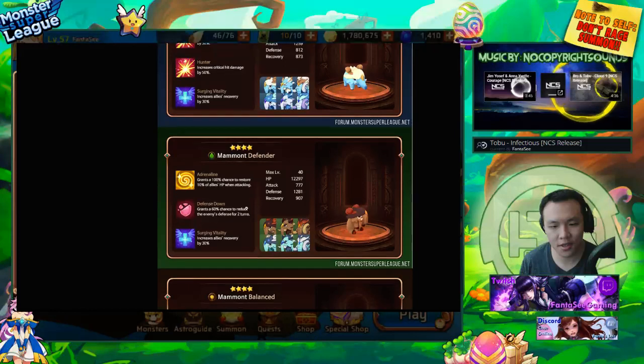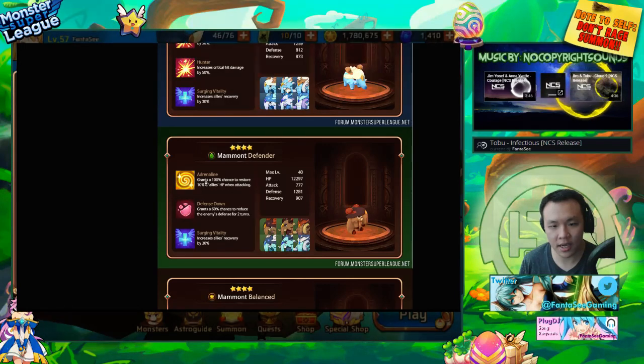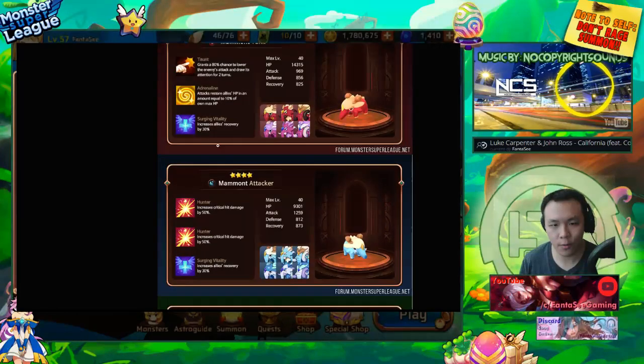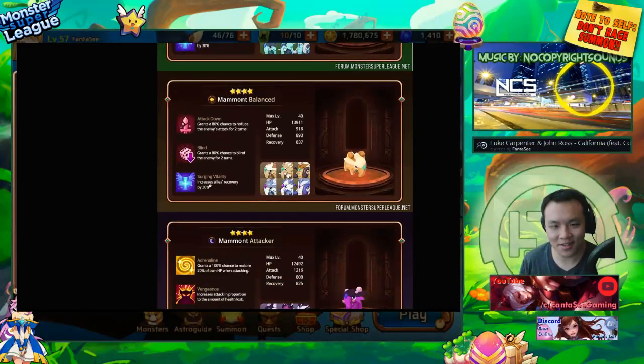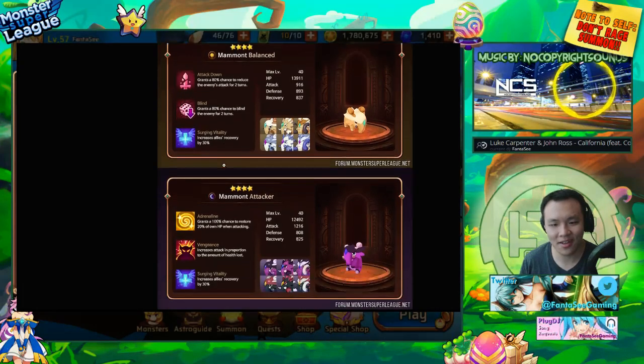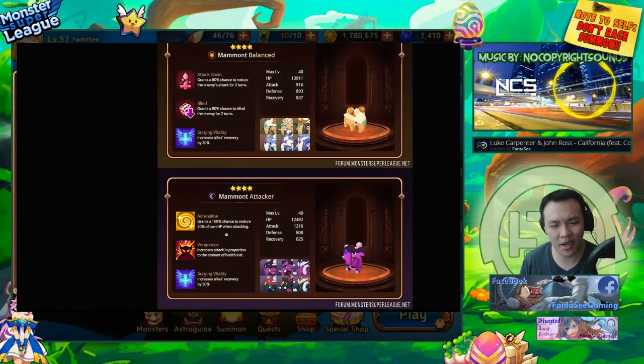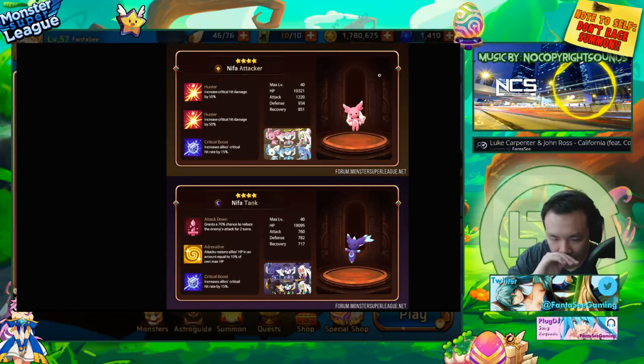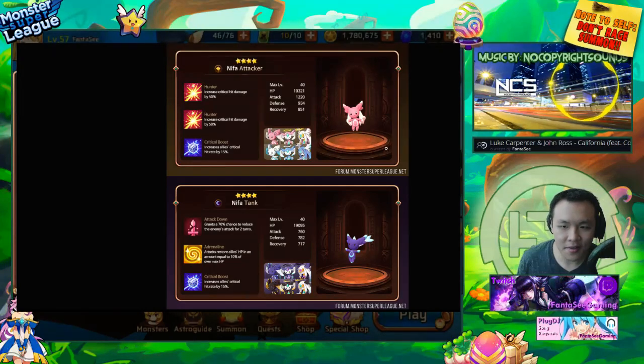This one's a defender with a passive heal of 10% and armor break — I think all three of these monsters are usable, water one's probably best. The light and dark ones — I'm not sure if they'll be obtainable. This one has 80% attack down, 80% blind, self-heal, adrenaline plus vengeance — not too bad but not too good either. The water mammoth is definitely going to be a usable monster.